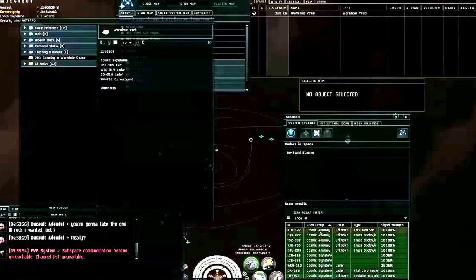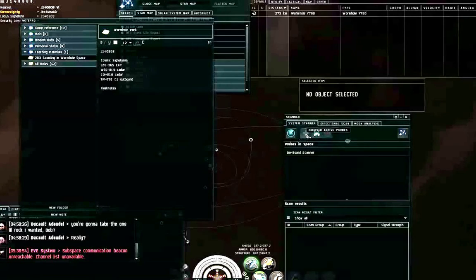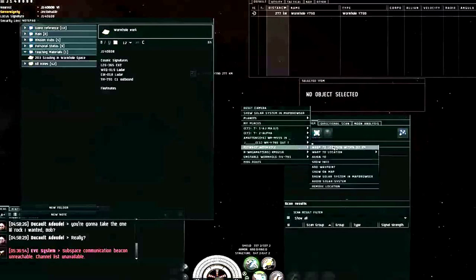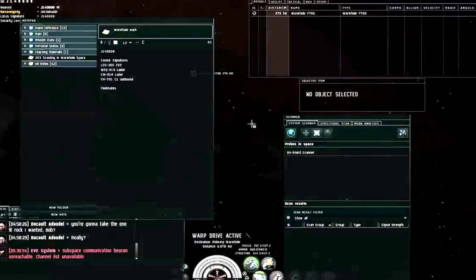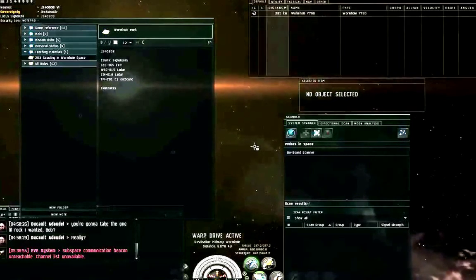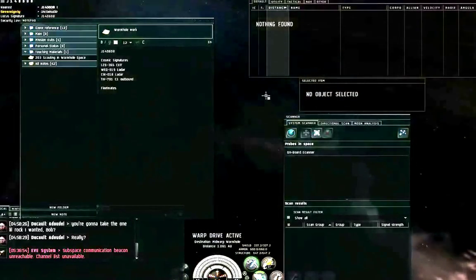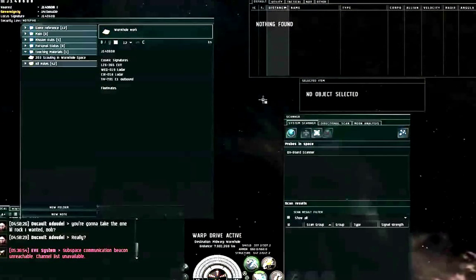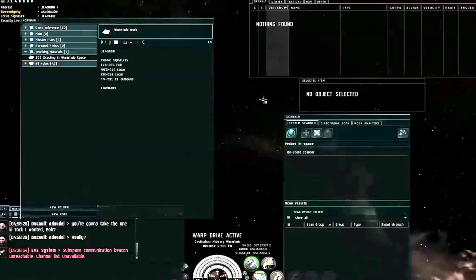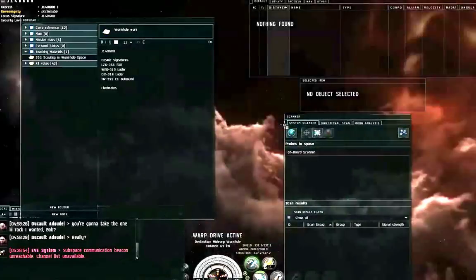Now that I know everything in this solar system, I can select everything and ignore the results. Let me get myself to my mid-warp bookmark. I would actually create another safe spot while in warp if I had people and places open. If I were being my normal careful self, I would create a real safe spot in between three objects — you generally don't want to stop just at a mid-warp bookmark.